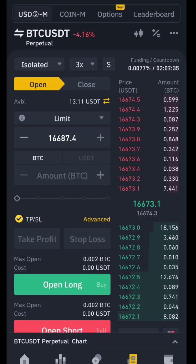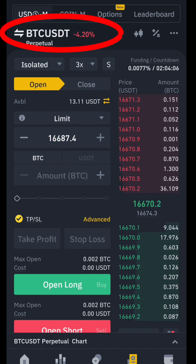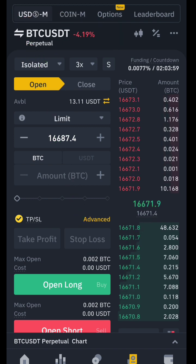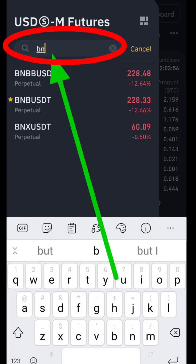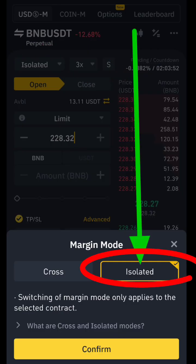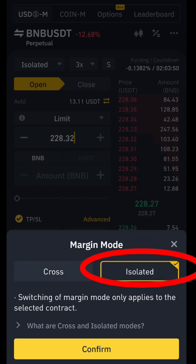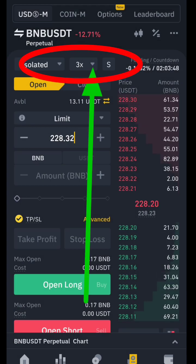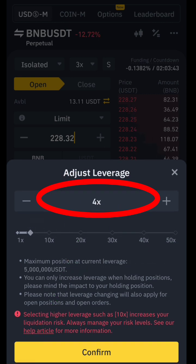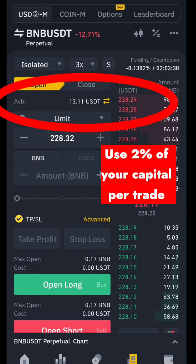Now let's dive into the trade. The first thing is to select the crypto pair — once you click up there it lets you search, so we search for BNB. Then select your leverage: always use isolated margin for new traders. Set leverage between 1x and 3x — always stay safe as a new trader.